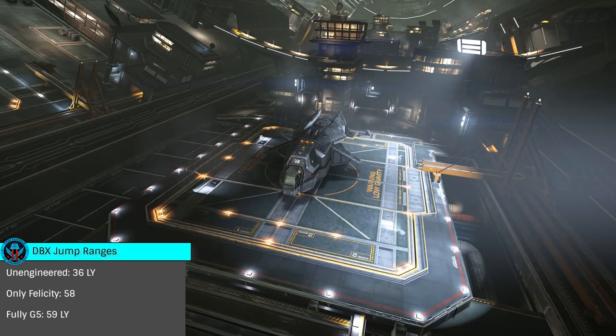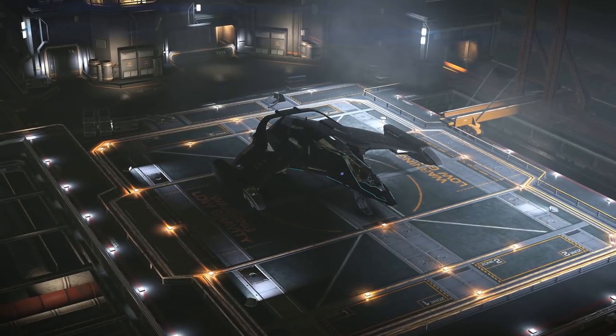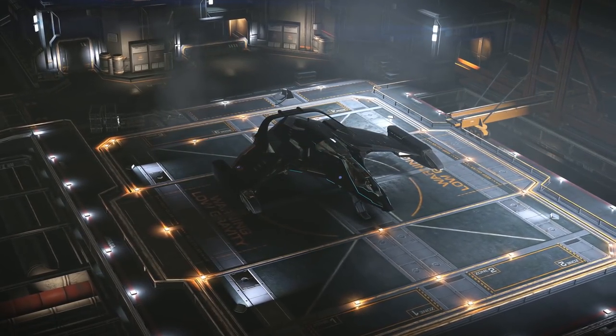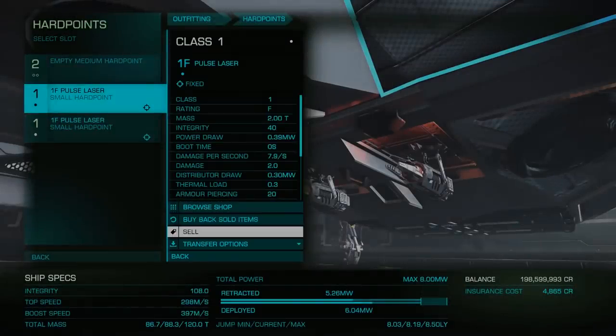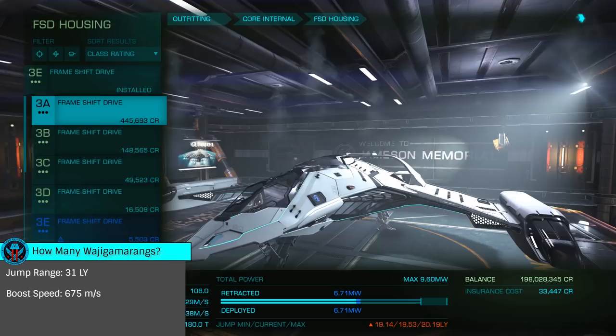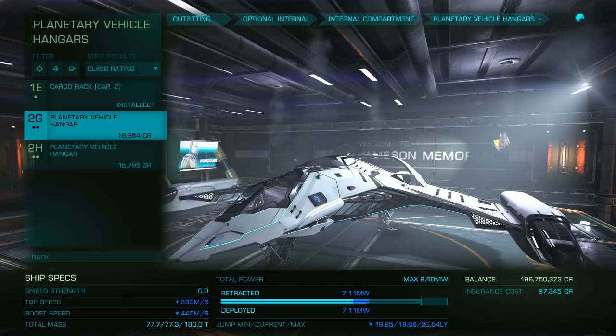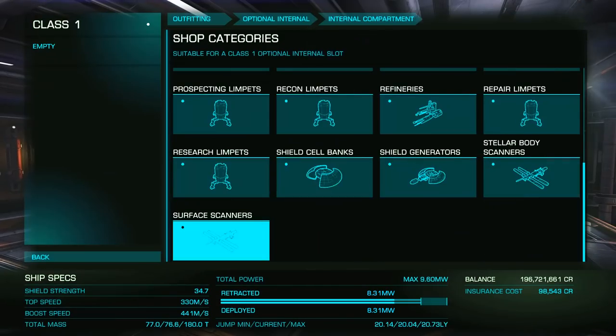I'll include links to a number of builds below. As I've never been one for enjoying the standard meta, I'll be heading out in what I think is the best looking ship in the galaxy, the Imperial Eagle. My build is linked below. With enhanced performance thrusters, I get a jump range of 31 with a boost speed of 675 meters per second, all with engineering from just Felicity. That should be a ton of fun during planetary landing sessions.